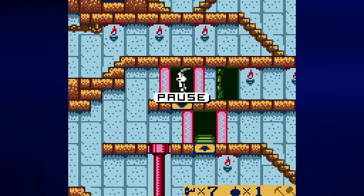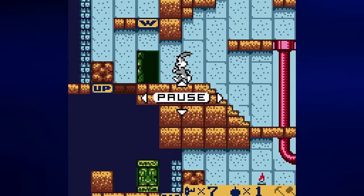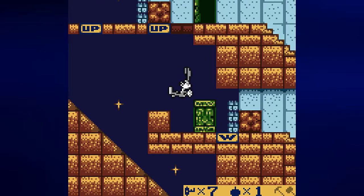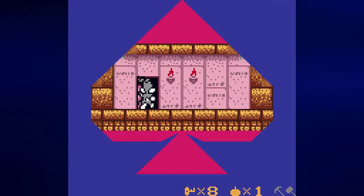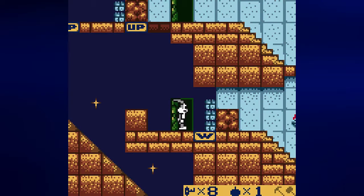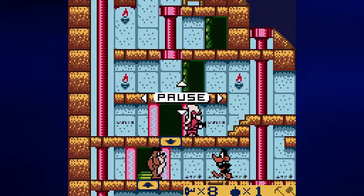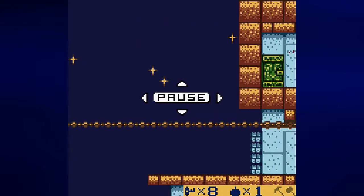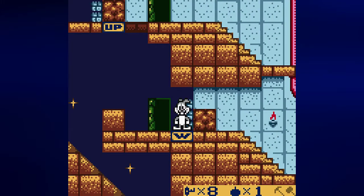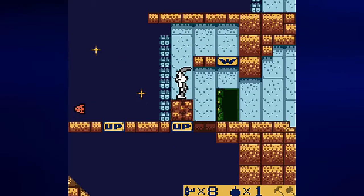What if we were to drop down there — what would happen? There's another warp point. That could help us. But where does the warp tile take us? That's my question. Maybe it'll take us up there — and it does take us up there.